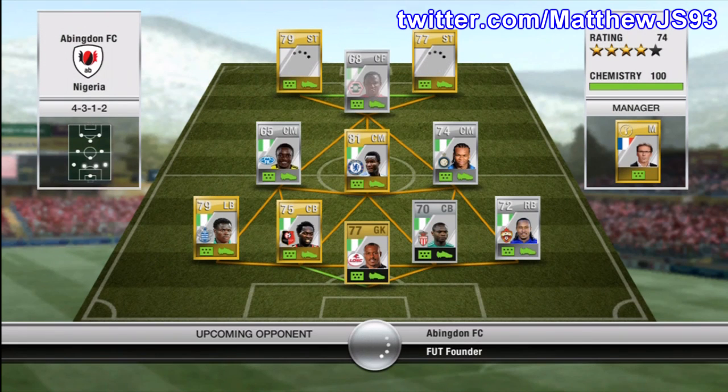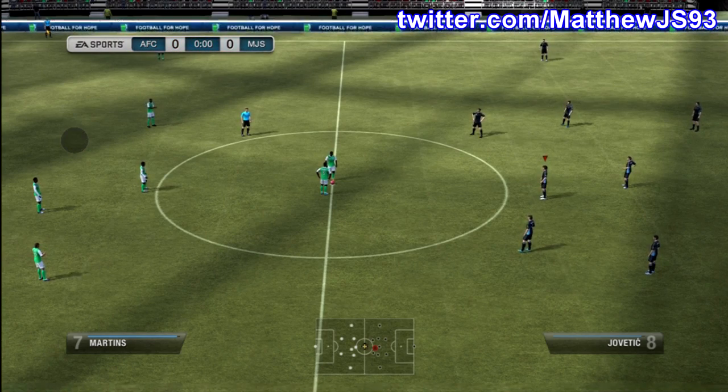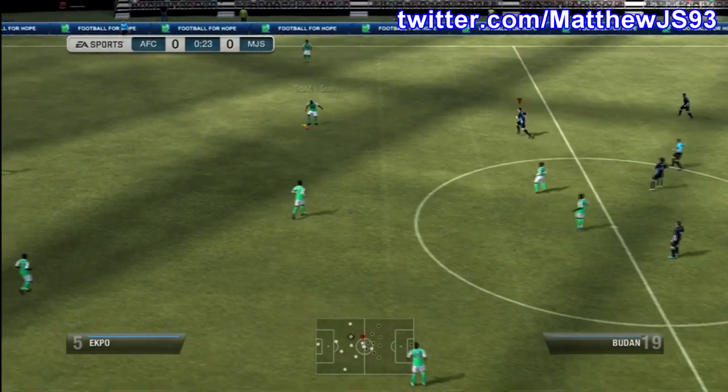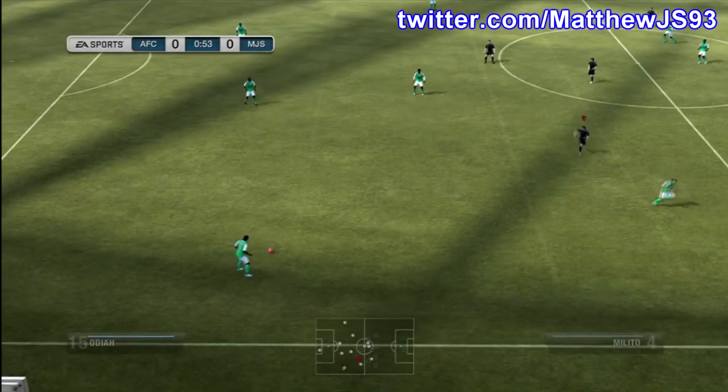In the first game of the episode, we come up against an all Nigerian squad — a very well put together squad, actually. You rarely see these in Ultimate Team. The game did start off pretty poorly, as you can see the connection ring. And then the game does start off — he starts with a nice little Rabona, passing it back and starting from the base.